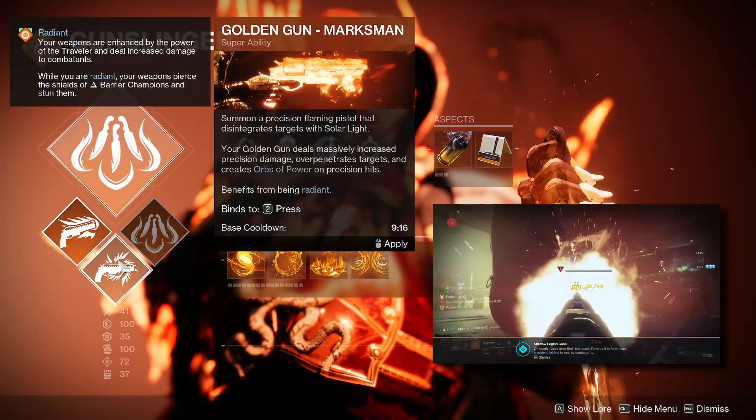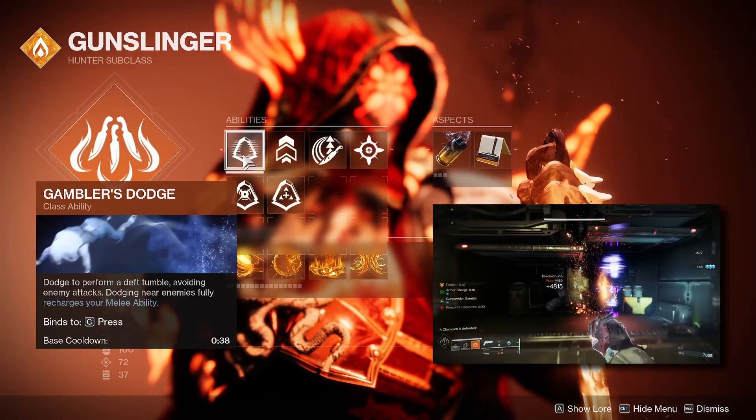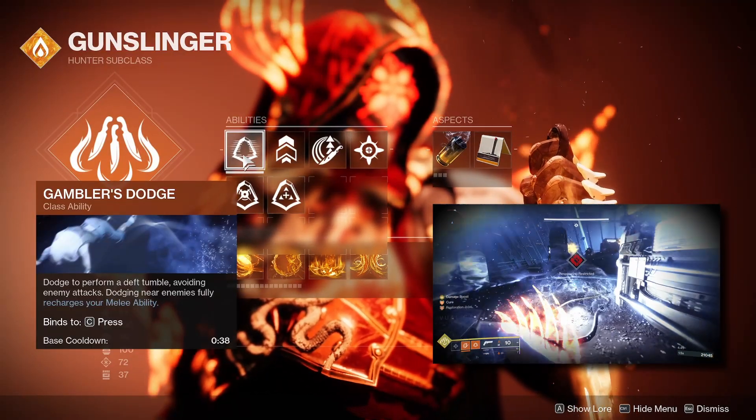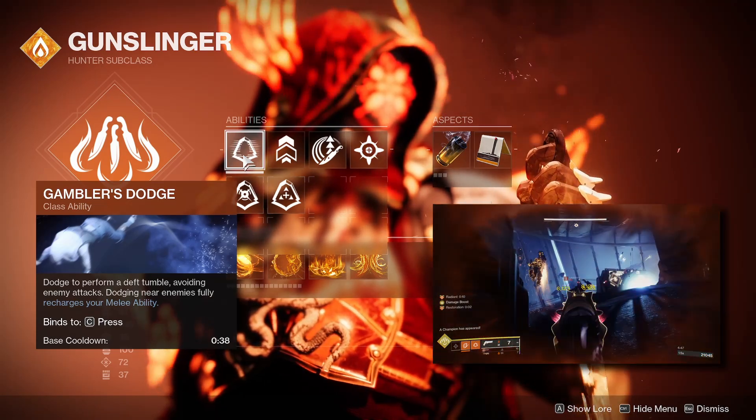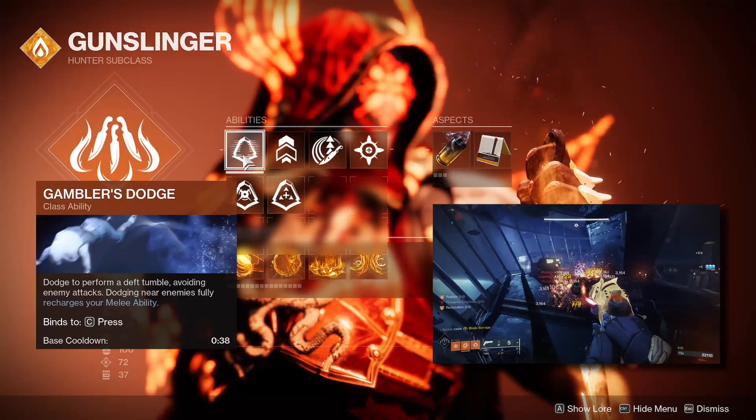For your other abilities, I'm using Gambler's Dodge. The main reason is to instantly regenerate both of our weighted throwing knife charges whenever we dodge near enemies. On top of this, it also plays into our exotic and helps keep up the timer for the damage buff duration of our weighted throwing knives.